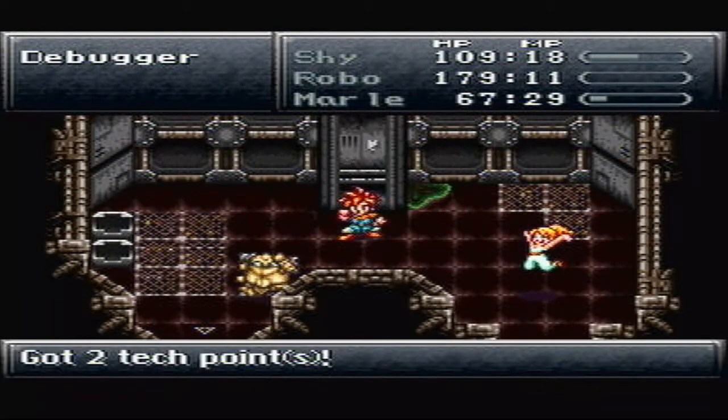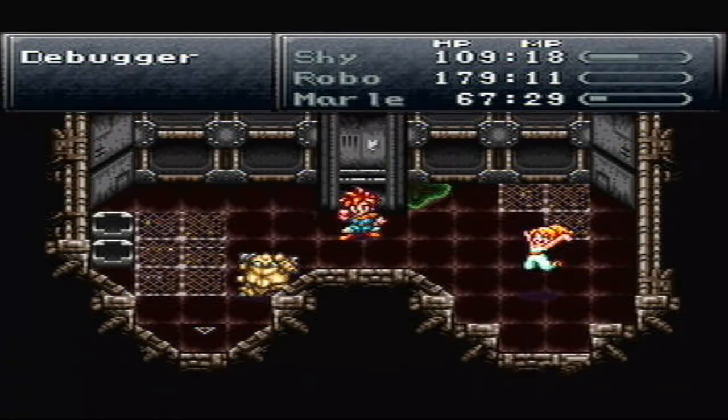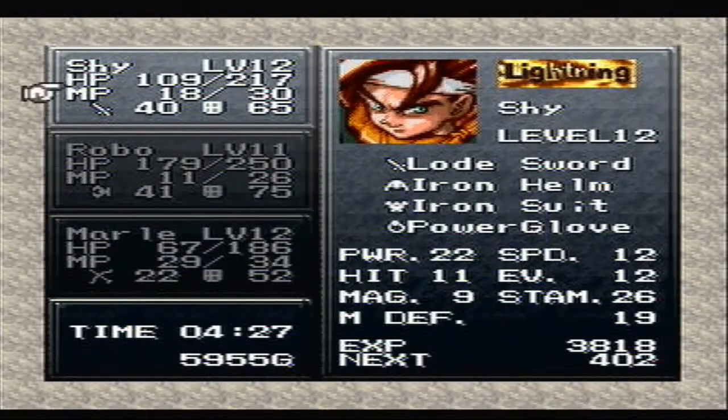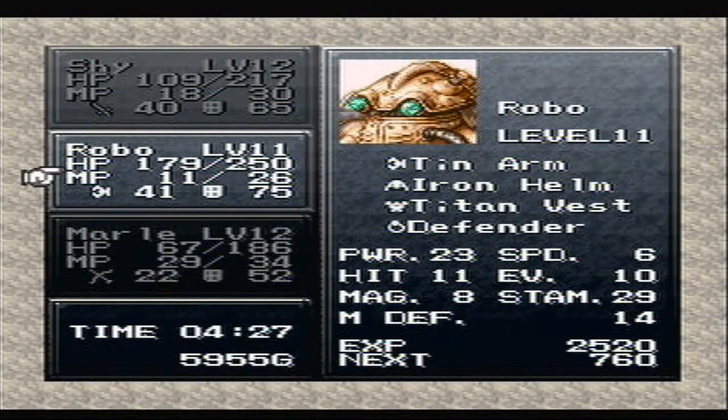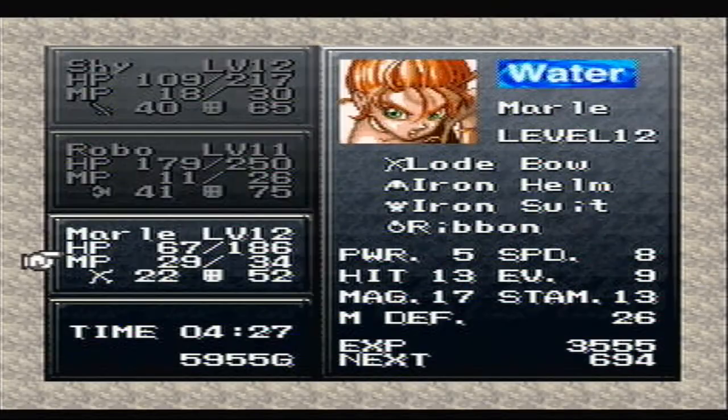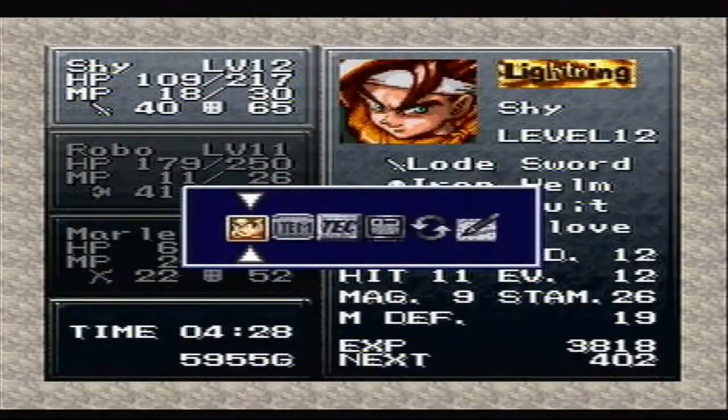Good job, Robo. That's two tech points, 100 gold. He leveled up — he's now level 11. His power is all the way at 23. That's pretty good stuff. Your power does go up by quite a bit. Max HP 400... I always call him Mac — that's because I think that's what I called him in Final Fantasy. My old profile was Mac-tacular, so I just had this weird habit of saying Mac.